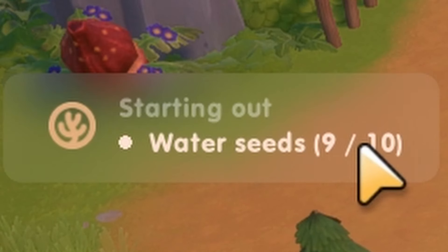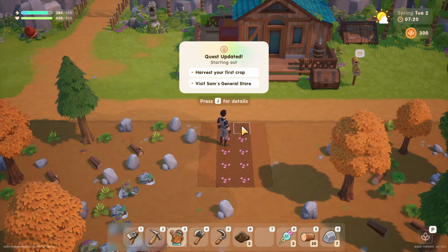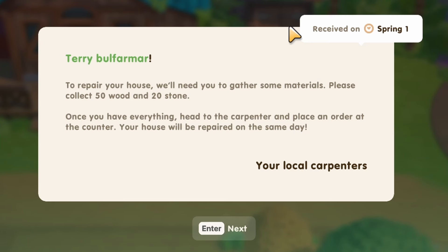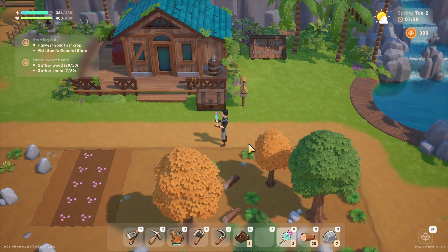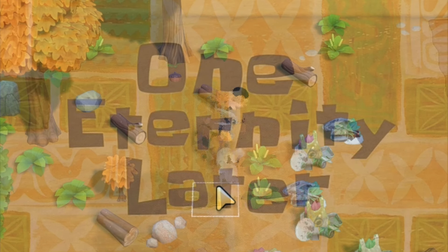I guess watering the ground counts. Let's see what's in this mailbox. 'To repair your house we'll need you to gather some materials — please collect 50 wood and 20 stone. Once you have everything, head to the carpenter and place an order at the counter. Your house will be repaired on the same day.' These guys work quick! New quest: gather wood and stone. That should be easy — I've got plenty of that on my property.